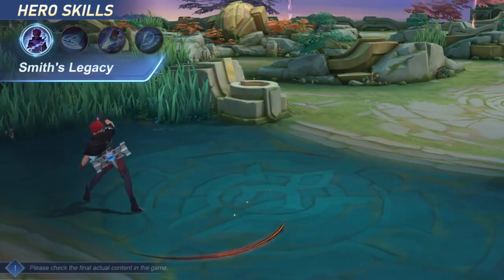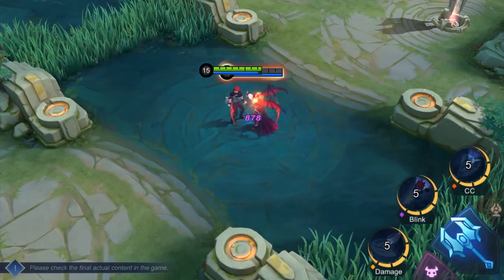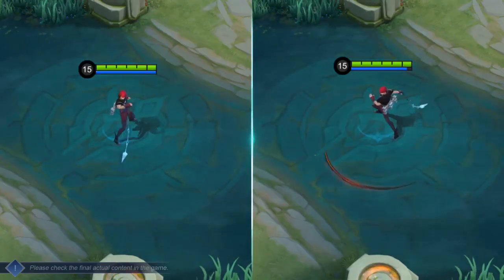Passive: Smith's Legacy. After two different skill casts, Julian's next skill is Enhanced. Casting the Enhanced skill makes all his skills go on cooldown, but empowers his subsequent basic attacks for a period of time. Enemies hit by the empowered basic attacks will be pulled toward Julian.